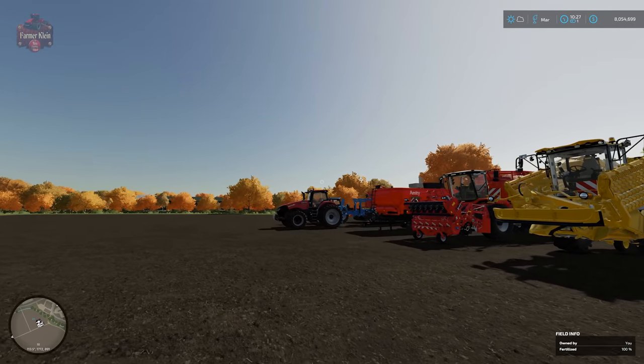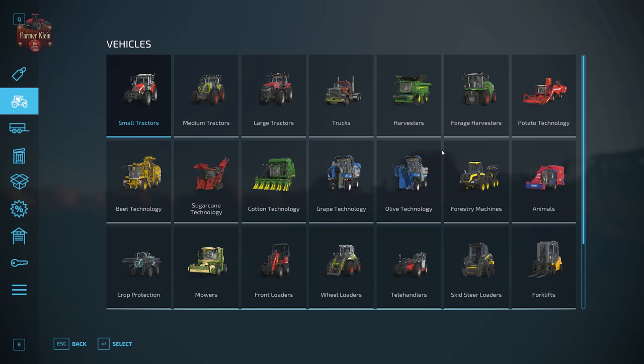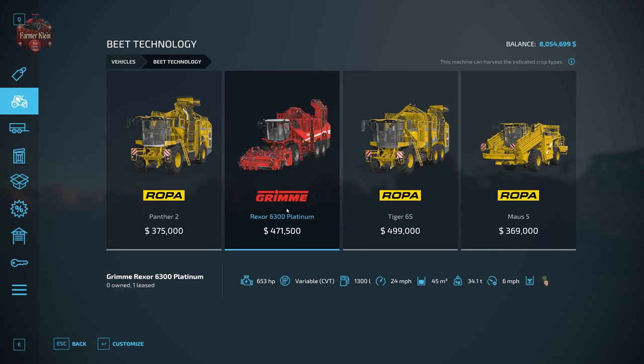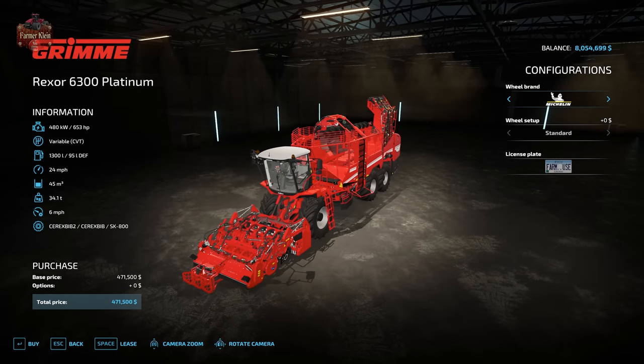Let's take a look in the shop at all the equipment you'll need to plant, harvest, and transport sugar beets. Under vehicles, in the beet technology section, we have the Ropa Panther 2 — a self-propelled beet harvester — the Ropa Tiger 6S, also a self-propelled beet harvester, and the Grimy Rexor 6300 Platinum, once again a self-propelled sugar beet harvester. All three are absolutely massive pieces of equipment.